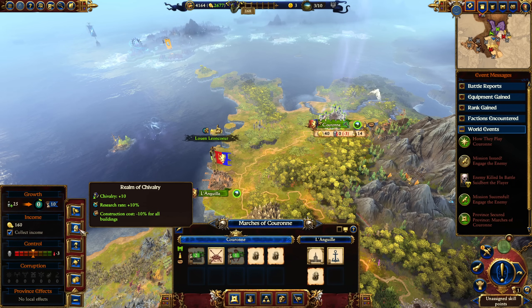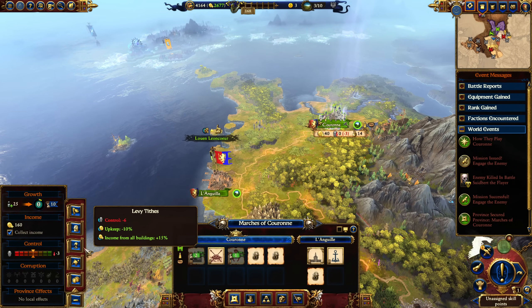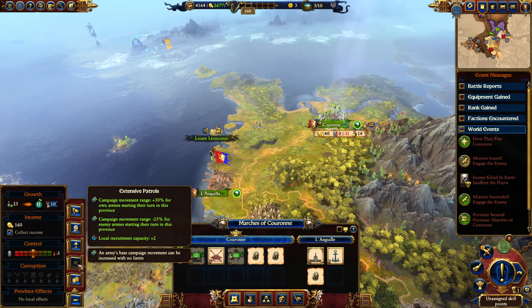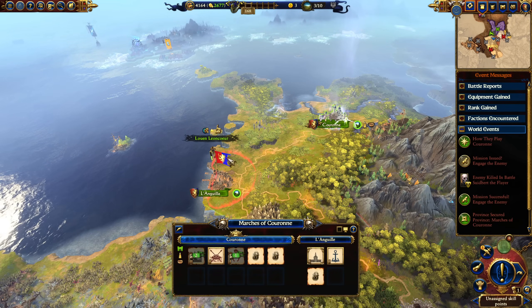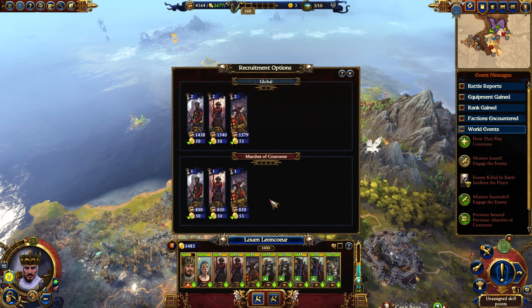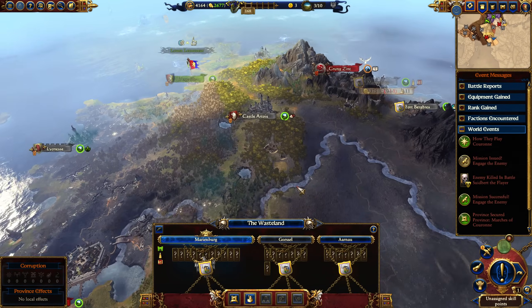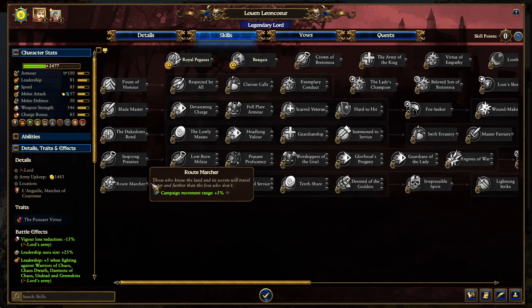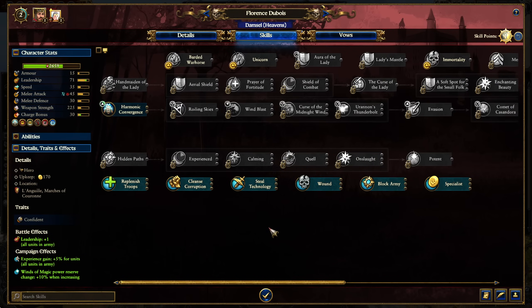Commandments: Venerate the Lady gives 10% to control — great — plus research rate, chivalry, and construction cost reduction. Strong commandments for Bretonnia. Upkeep reduction and income from buildings at 15% but at the cost of control. Campaign movement range plus 30 — that's what we're going to do, and 60 growth from Peasant's Duty is fantastic. We want movement to hit Marienburg as fast as we can.